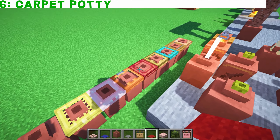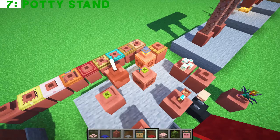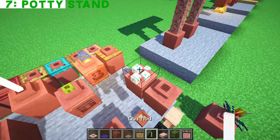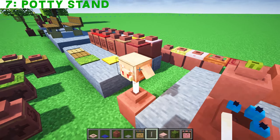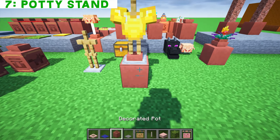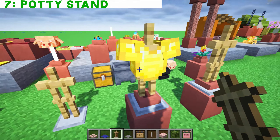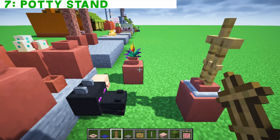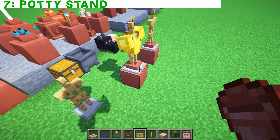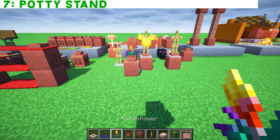Play about with decorated pots. You can put trap doors on them as well — it looks like you're opening and shutting the pot. You could put torches, sea pickles, lanterns, end rods, lightning rods, your favorite enemy's head, armor stands — they look fantastic so you can display your best armor set. Torch flowers look good too, though you need to put a flower pot on first.